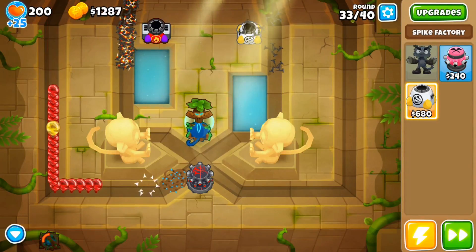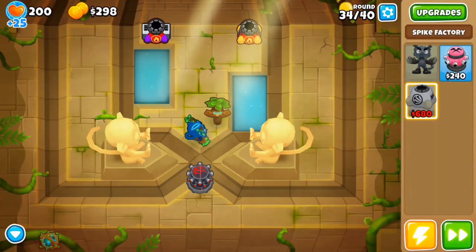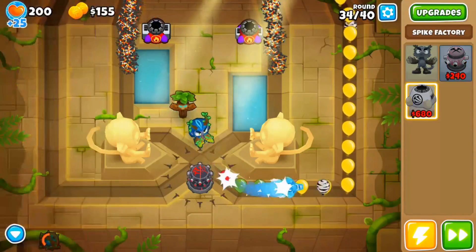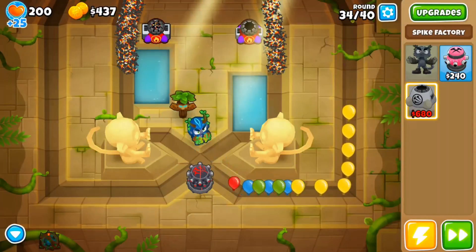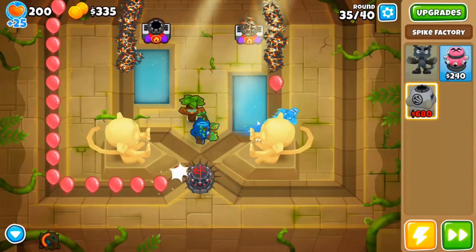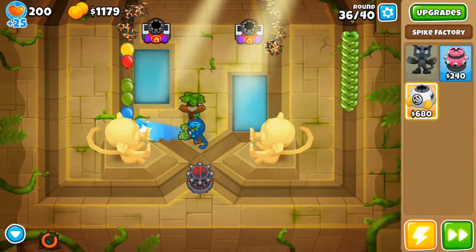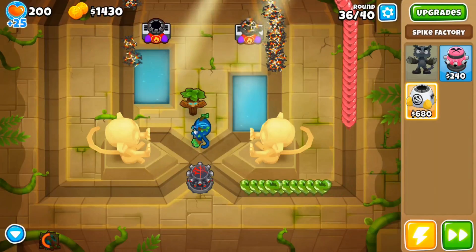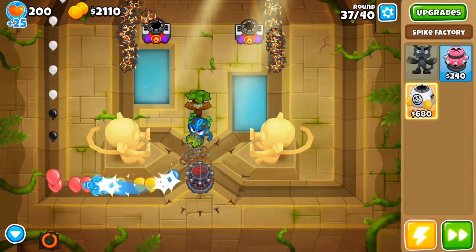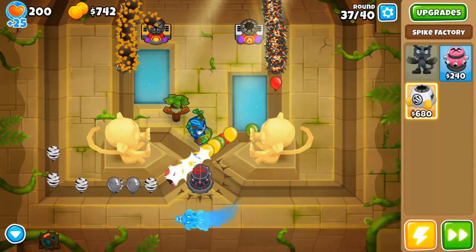I had started going for long life spike factories, but then I remembered the MOAB shows up on the left exit — it enters from the right but exits on the left — so I didn't need to invest as much into the right spike factory. I couldn't remember which side round 37 comes in on, but I figure odd rounds come in on the left and even on the right, so for round 37 I should buff my left spike factory. I thought I leaked a couple lives there but I guess not.